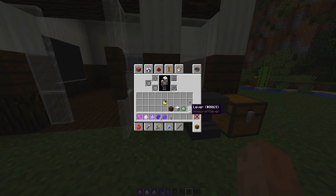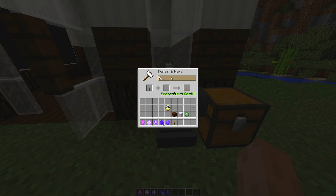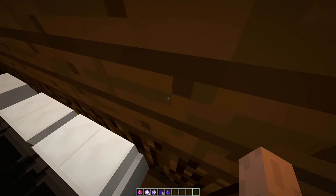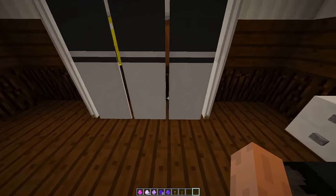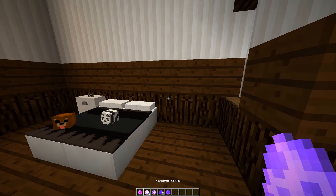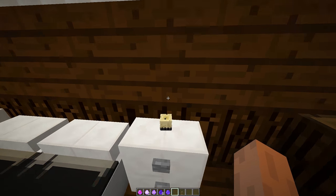If you ever want to remove any of these items, grab a lever, go to an anvil, and rename it to 'REMOVE' in all capitals. Then press Q to throw it at the items and they'll be returned to you. Some items like the bed can just be broken by punching them, and the wardrobe can be broken by punching the middle block. Items like the bedside cabinet and TV require the renamed lever to remove.